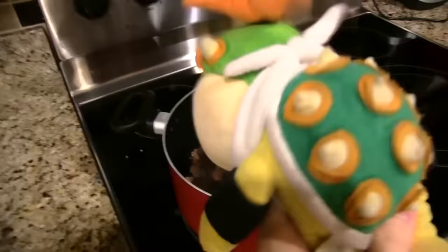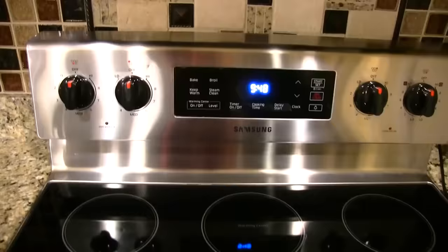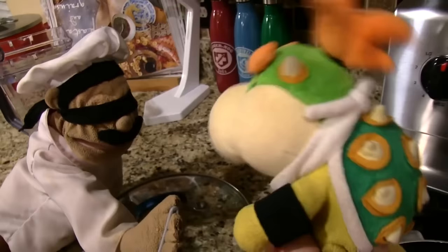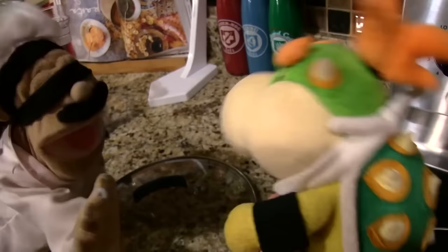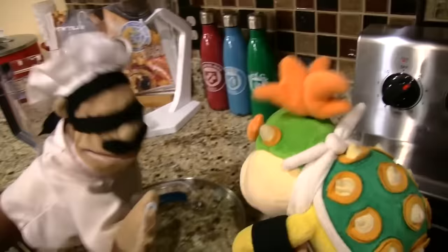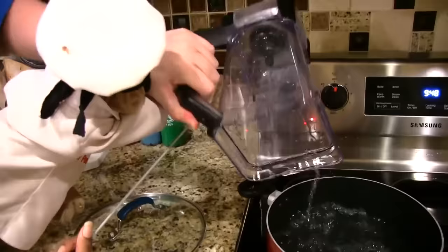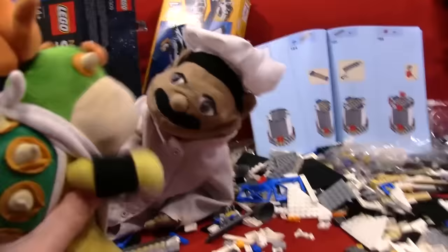Junior insists his mom is still alive and points to the turtle - she's right there. Chef PBJ is confused and explains he cooked her. A flashback reveals Chef PBJ was wearing a blindfold while cooking because he didn't want to witness the turtle's death. He had Junior turn on the stove and then left. The turtle survived because Chef PBJ couldn't see what he was doing.